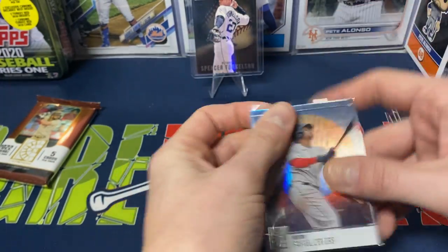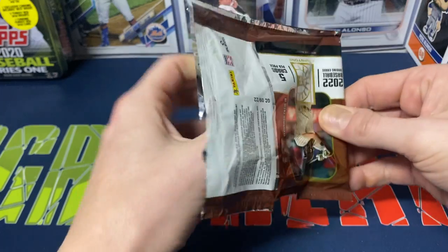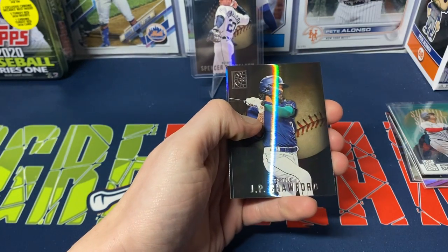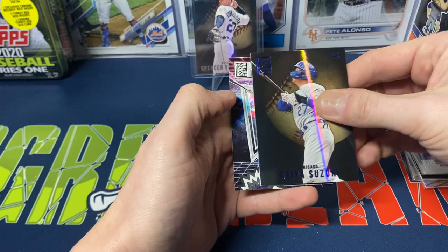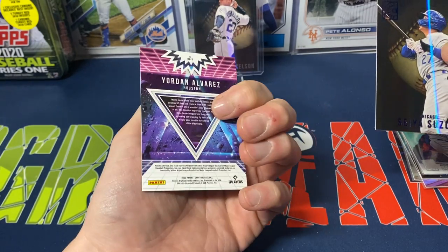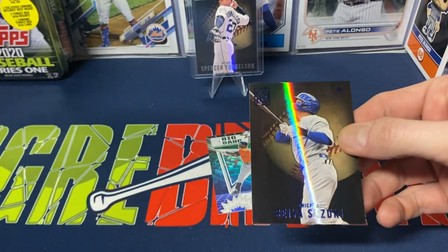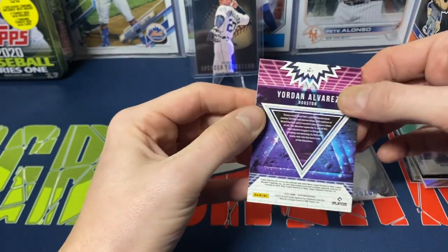It would be nice if it's an autograph, but we'll see if it's a relic or an auto. We got Bryce Harper to start us off. Nothing looks too thick, so maybe we at least pulled an auto. We got JP Crawford, Ryan Zimmerman, a blue Suzuki, and a Big Bang Jordan insert. So — no auto. It says on the box 'find one autograph or memorabilia card per box on average,' so we did not get an auto. A little bit of a disappointment.